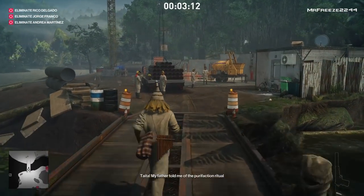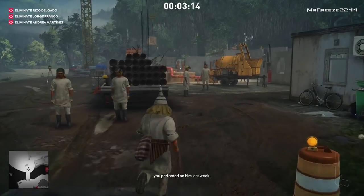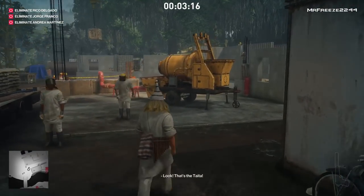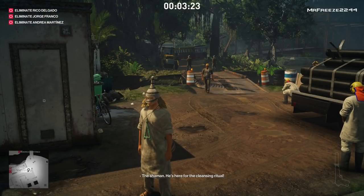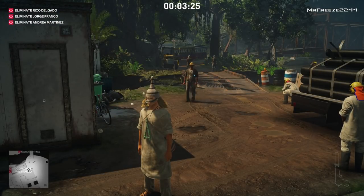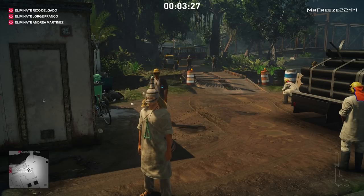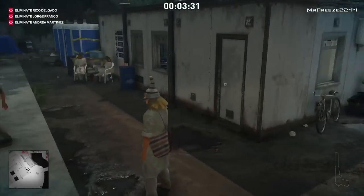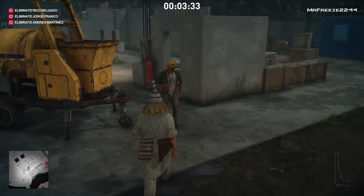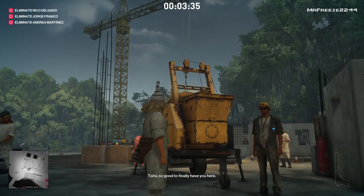If you have the emetic syringe already unlocked, go ahead and stab her — she'll go off and be sick and you can take her out nicely and safely. We're going to wait for the foreman to get in position. Once he does, he'll announce a cleansing of the area, everyone goes to the middle and has their back to you. Then we wait for Andrea to get in position.